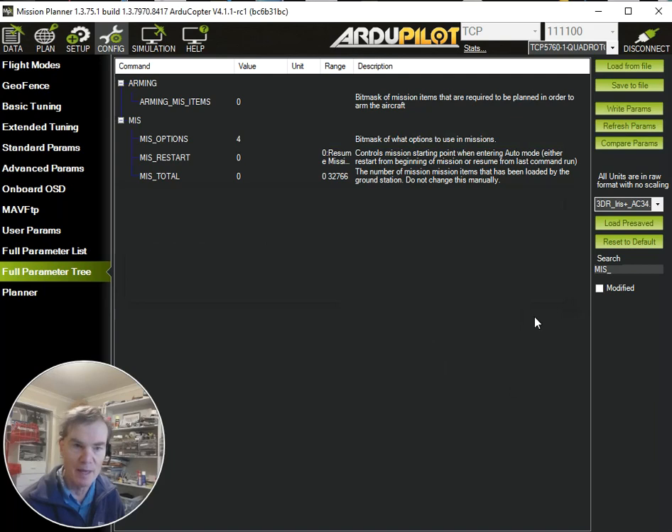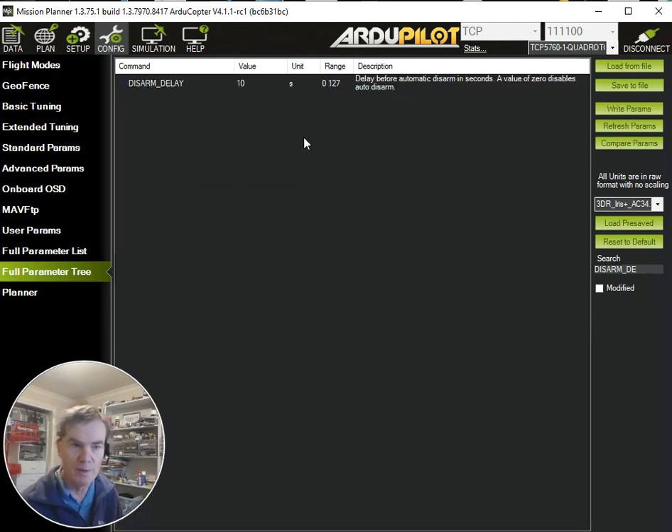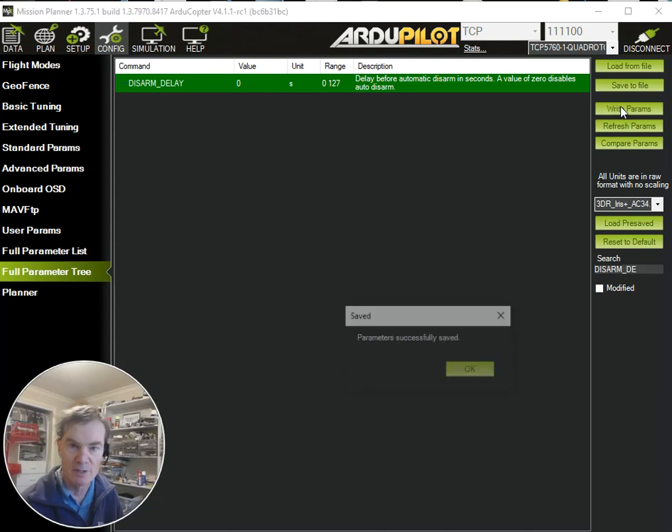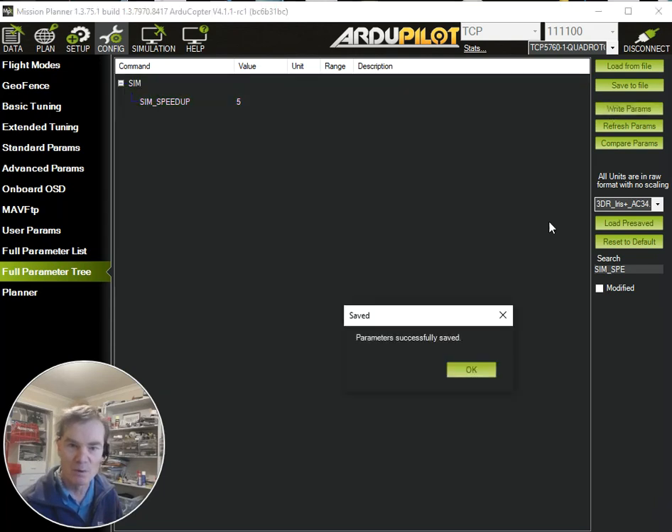I'm going to write that one in there and change a couple of other parameters. I find the automatic delay disarm to be a little annoying when working with the simulator, so I'm going to set that to zero to turn off the automatic disarm when the copter is idle on the ground. And now I'm going to change SIM_SPEEDUP, because I get bored easily waiting for a slow simulator. I'm going to multiply the simulation speed up by five, so it runs at five times real time. Now we've got all our basic parameters set up.